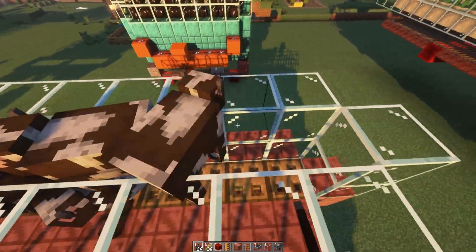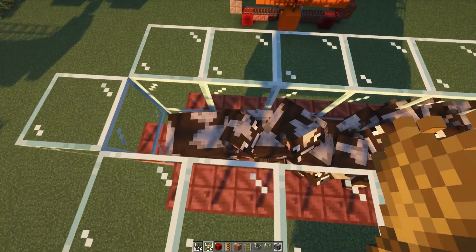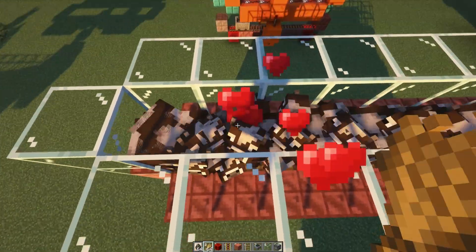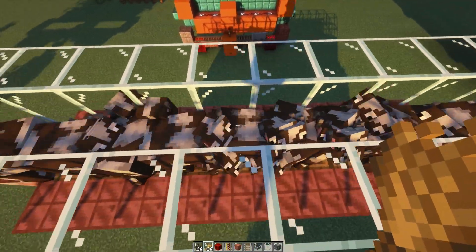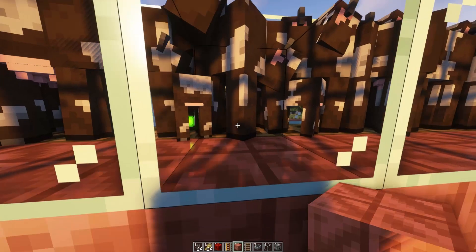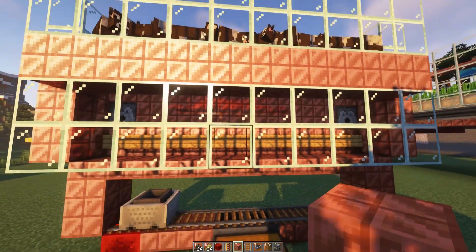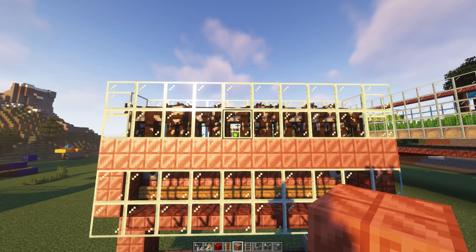I'm going to spawn a few in like this, and then you can come along and just breed them. I suggest starting with maybe five or six cows and breeding them. Then you should get some baby cows like this. And notice, because we've got these trapdoors closed, the baby cows aren't falling down. When we open these trapdoors a bit later on, the baby cows that we do produce later will fall down.